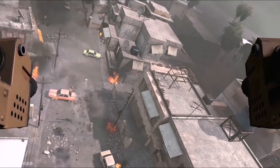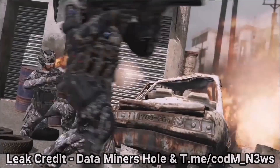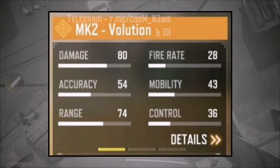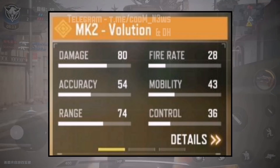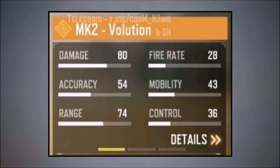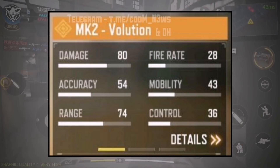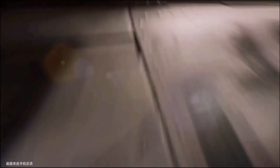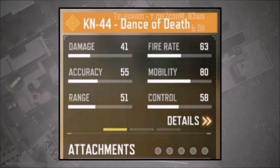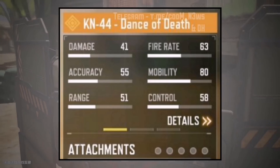Starting off with the new legendary skins — big shout out to Dr. Miners Hall and Cardam News. We can see the MK2 Volition is coming to the game. We can't see how these skins look yet, but we know the names and which guns are getting new skins. The MK2, being the new marksman rifle, is getting the Volition skin in Season 4. We're also getting a new K-44 legendary skin called Dance of Death — that'll be the second legendary skin for the K-44.